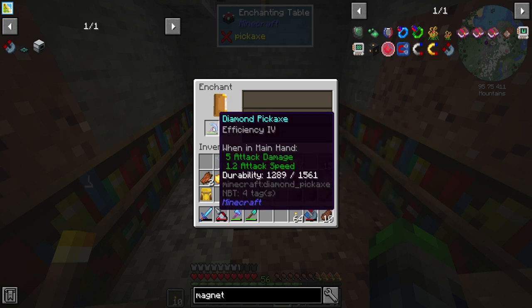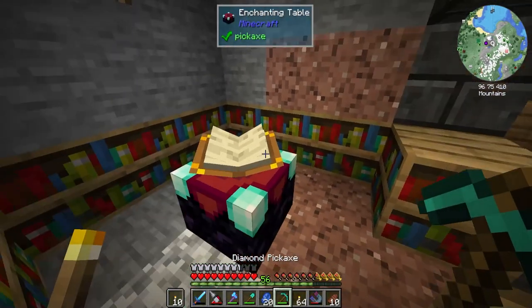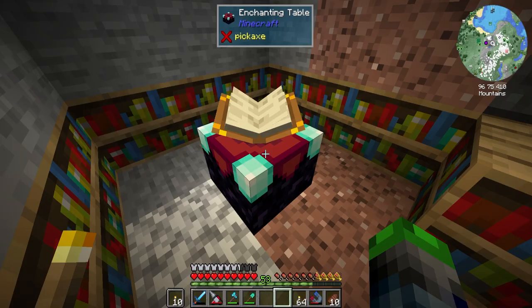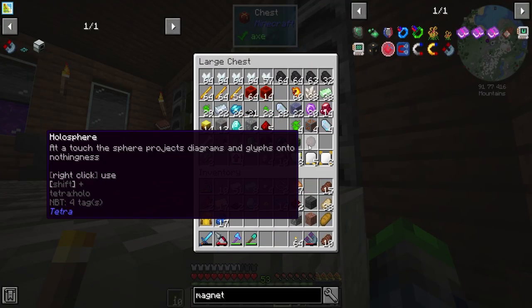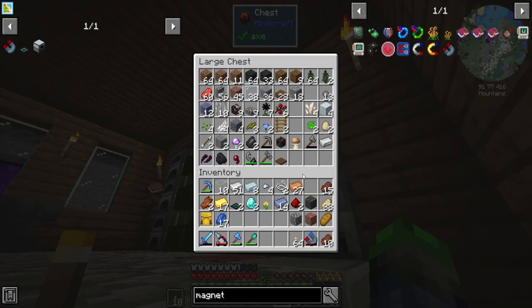Let's go get some enchanting - we need Fortune on our pickaxe. That's not gonna cut it, let's try again. Fortune 3, Soulbound, Efficiency 4 - that will work for me!